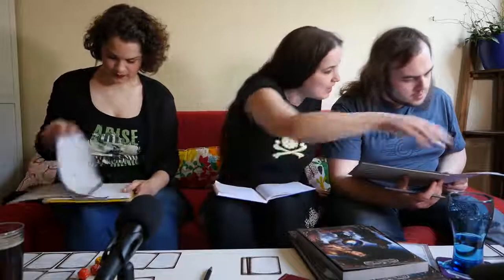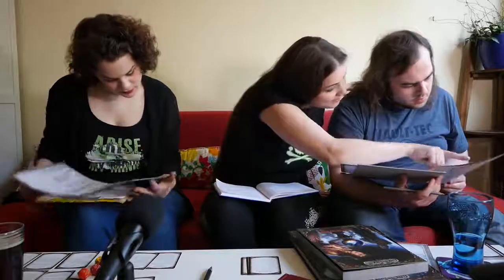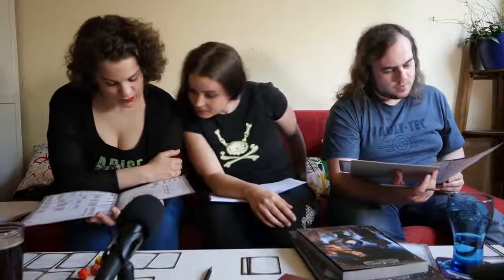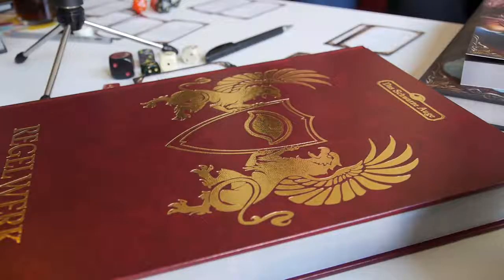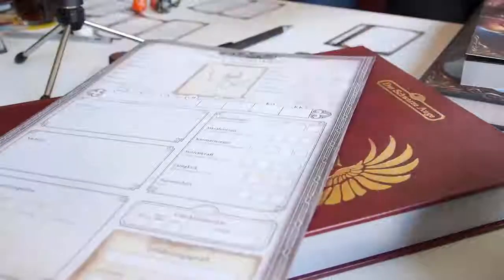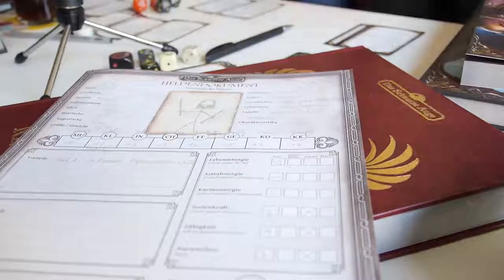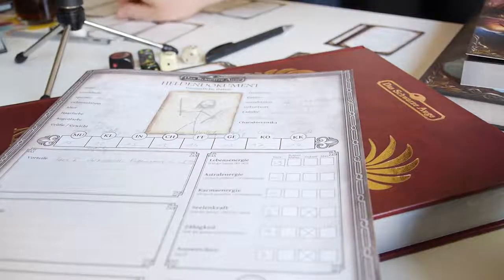It's called Sinnesschärfe. You're a little bit less okay at it, but you at least have it. You can roll on there to try to make out how many people there are or what they're saying — kind of a listening check. I love the flaming shield. Antonio the noble warrior with the flaming shield is the full title.